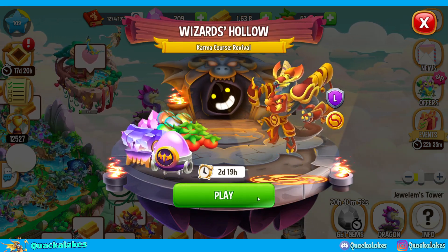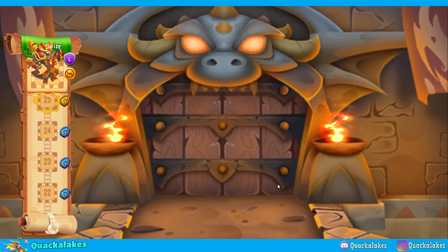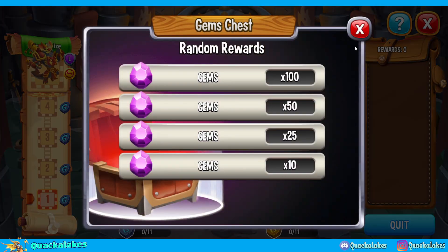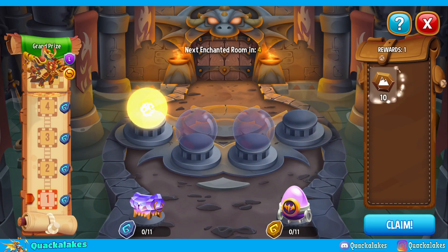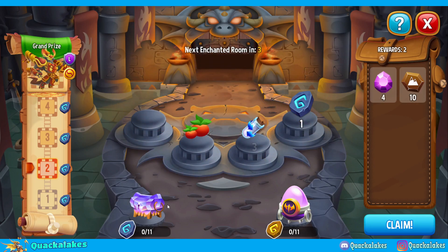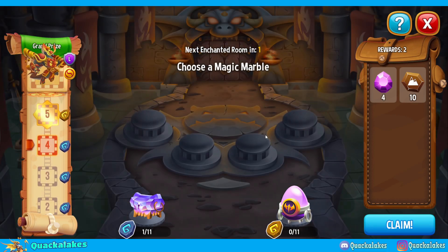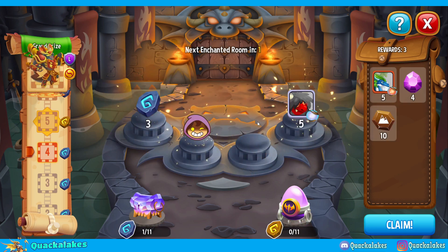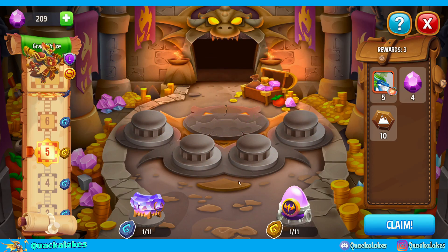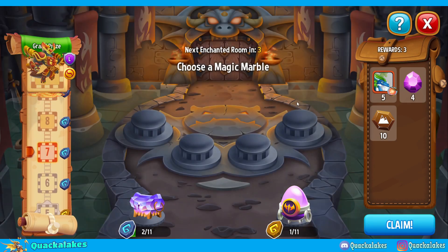I don't actually have Revival Karma yet, so it would have been tempting to spend gems on this one. On top of having Revival Karma as an option, we've also got a Mythical Egg Chest and a Gem Chest, which means you could in theory spend some gems and get some gems back. It's kind of difficult to collect up to 11 runes of each of these, so it's probably not going to be successful for most, but you might as well give the hollow a chance — maybe you'll get some free gems or even the dragon for free.